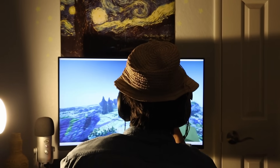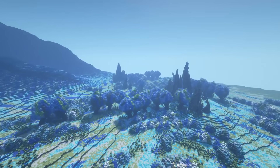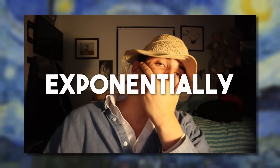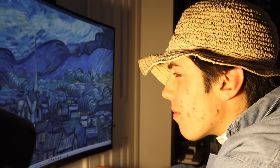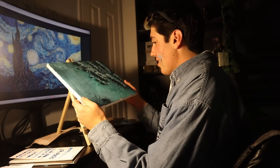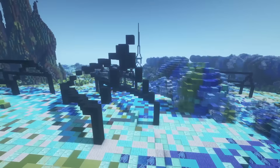It seemed to be smooth sailing — I'd figured out how to replicate Van Gogh's original colors, turn trees into paintings, and basically make everything look like it was made out of paint. But remember how I said things would get exponentially harder? I tried to look up how many houses are in Starry Night's town, and it turns out the town doesn't even exist. I genuinely thought this was a real place. Was Van Gogh lying? Basically this meant I had to rely on my awful painting to try and decipher where any of these buildings actually were.